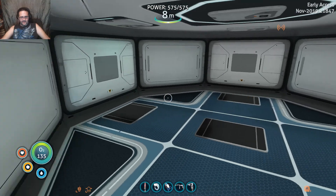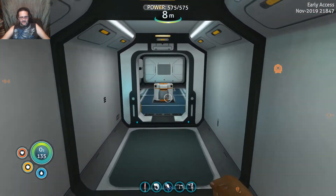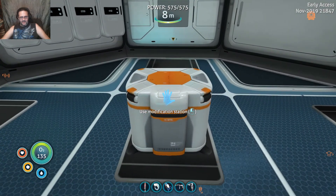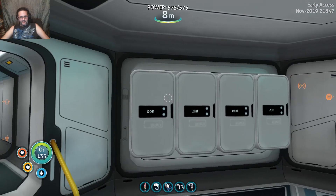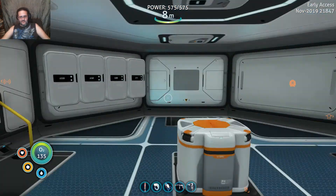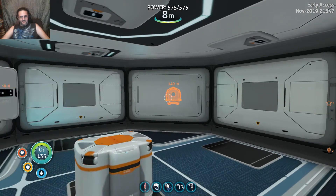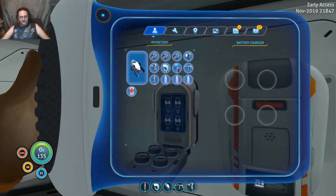We have this room over here which we haven't done anything with yet, but we will. And we go over here to this room and you see we have a modification station, we have several lockers. We've moved everything from over there over to here. We have a fabricator and a battery charger.